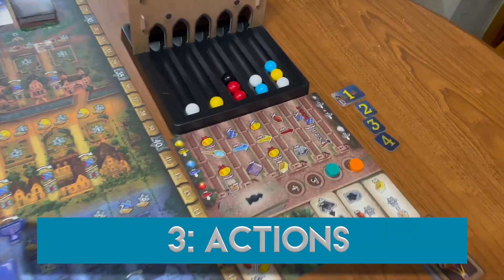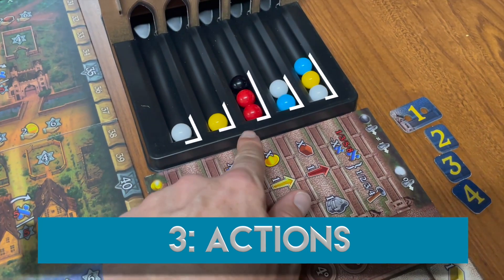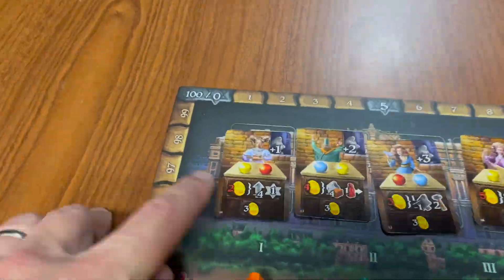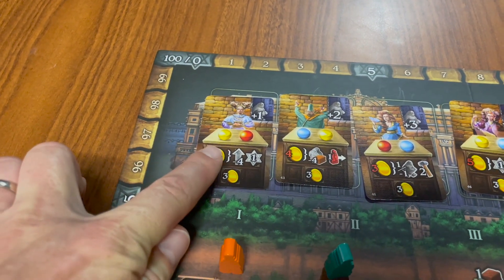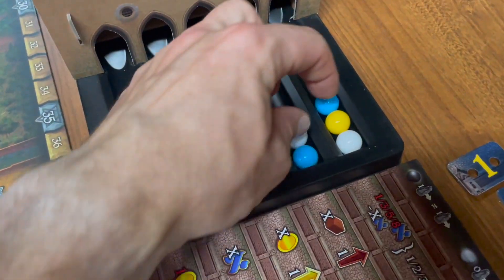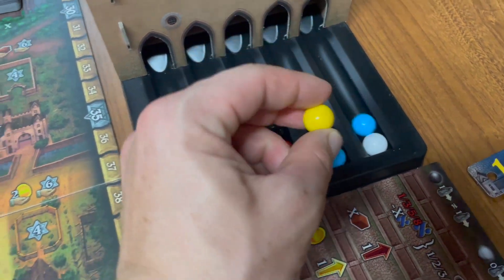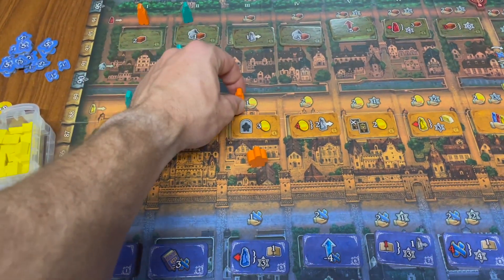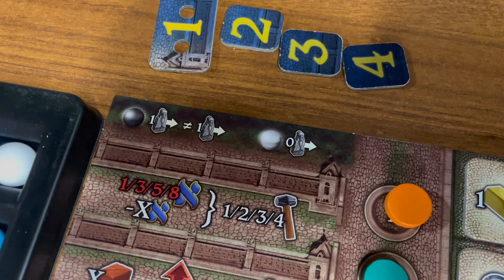The number of marbles in a row gives the action its value. The color of the marble has a few effects. First, the character card provides you with an incentive for taking marbles of a certain color. Second, after you select a marble — in this case yellow — you will advance the student on the matching colored track. Black marbles will advance two different students of your choice, and white marbles don't advance a student, but they will be a wild when dealing with character cards.